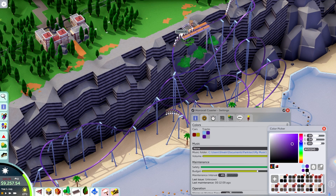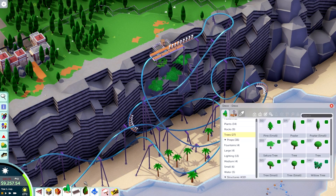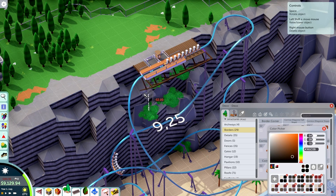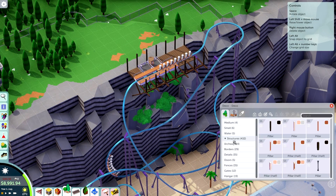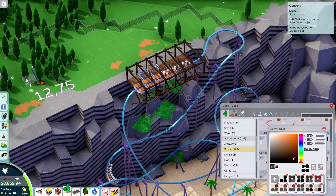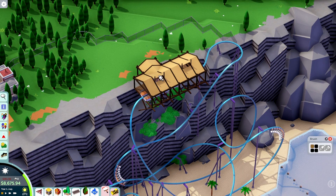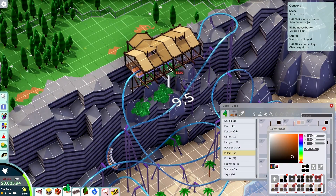The very idea for this layout was just to start the station at the top of the cliff and use all of that momentum to make your way through the layout, with a mid-course brake run in the middle just to slow it down a little bit. The general area around the mid-course brake run is very heavily inspired by the layout of Railblazer, which also has that same kind of turnaround element except without a brake run. And then just make your way back to the station with a lift hill at the end of the ride, which also makes it really efficient — the coaster doesn't have to wait on top of the lift hill for the next train to clear the block.